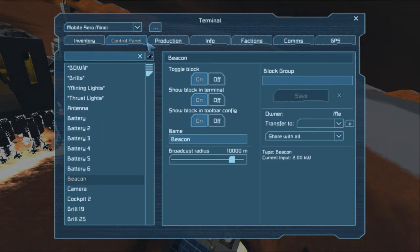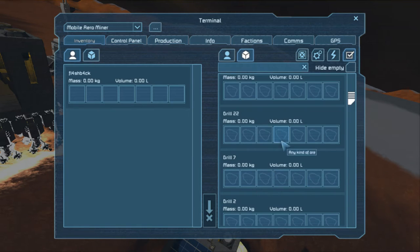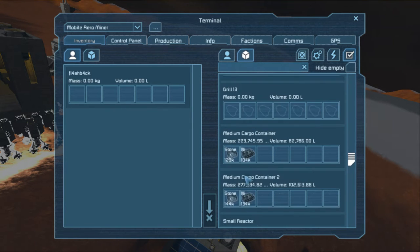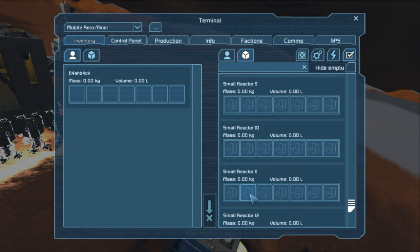Yay, mobile arrow miner! Cargo containers have some nickel, plenty of stone. We are definitely getting cargo — that's good.